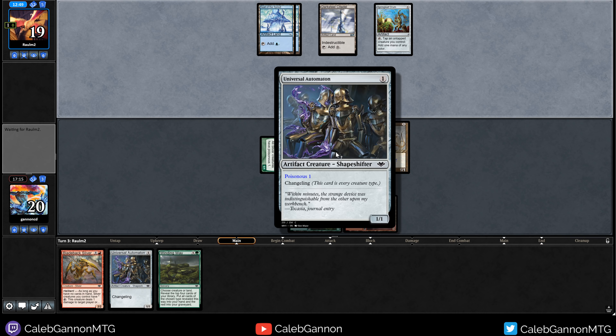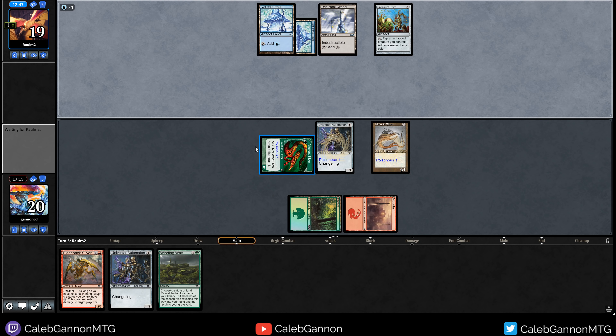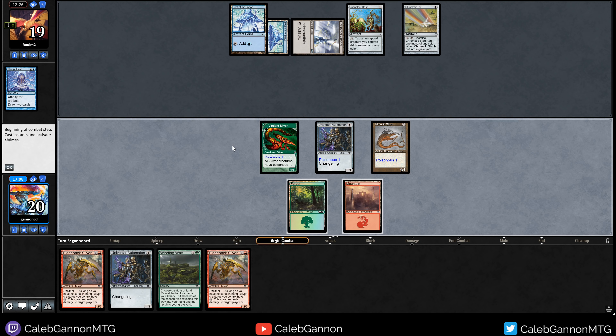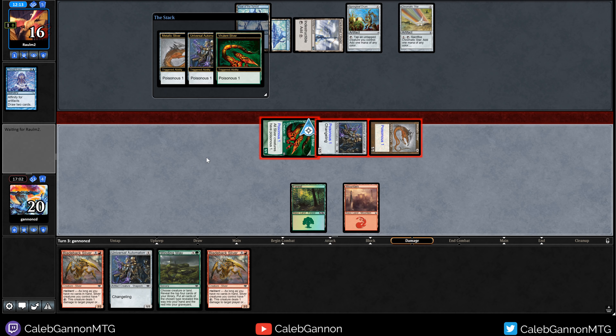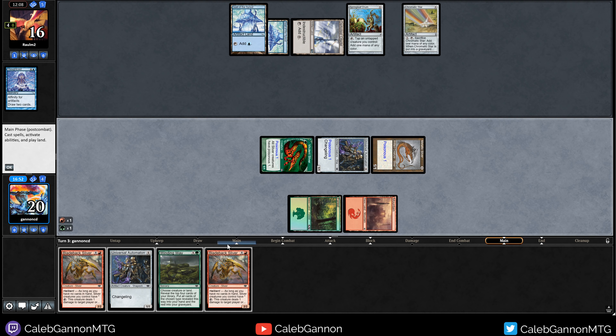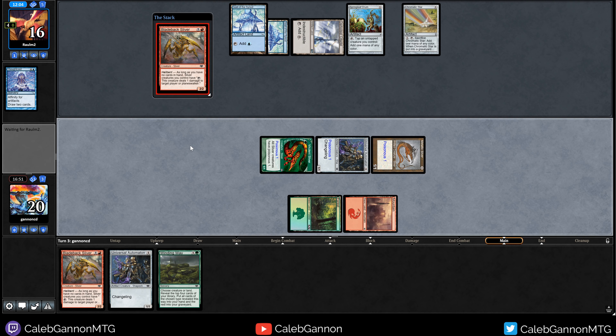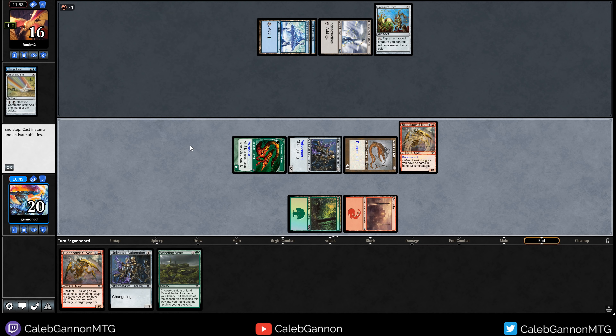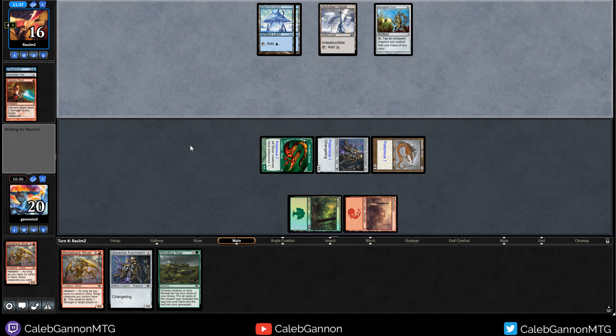Let's attack for one and then play two Automatons. Always play around Echoing Decay if you can because these are the same card in Pauper. Attack for a bunch. I kind of want to develop the board — maybe they have Electrickery. Play Bladeback Sliver. They Galvanic Blast the Bladeback I imagine. Maybe they just have a bunch of bolts and aren't scared of Virulent Sliver. We probably have to Winding Way naming land at this point.